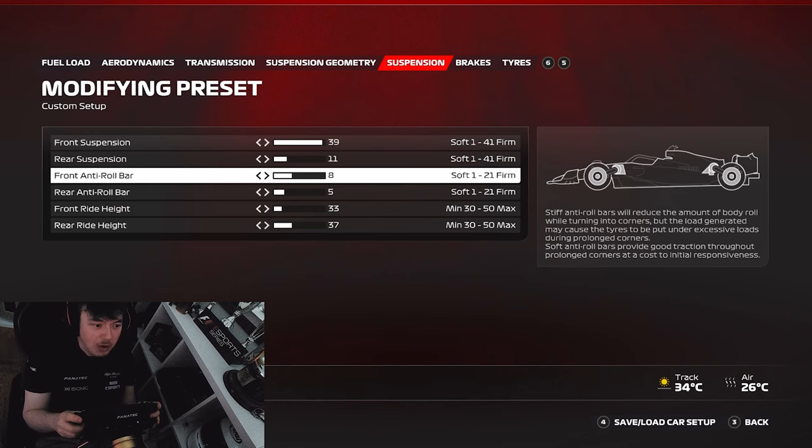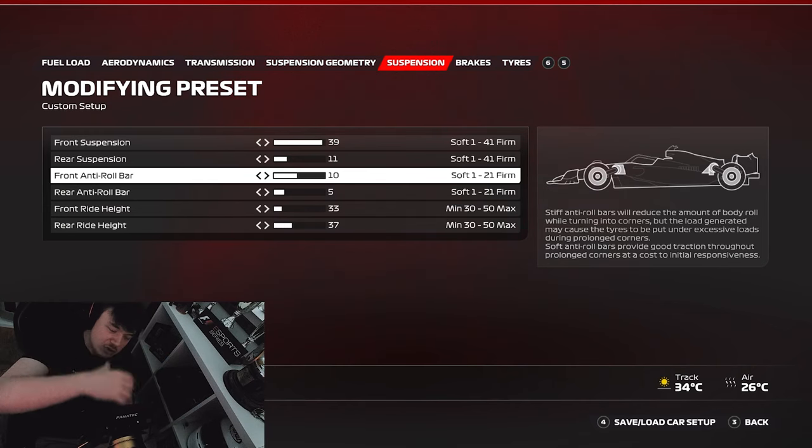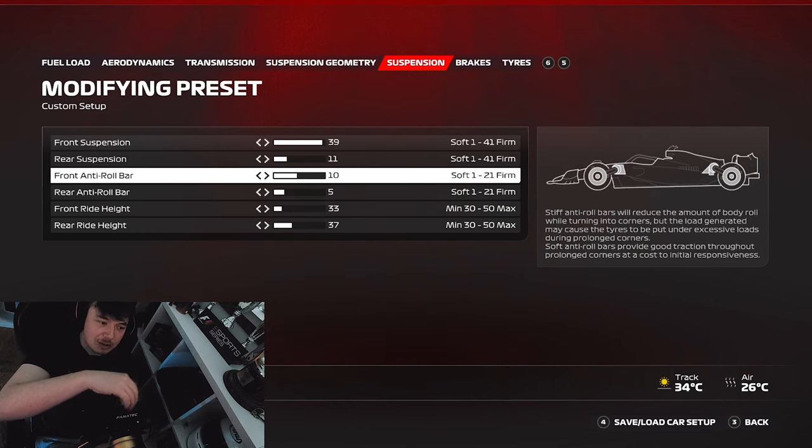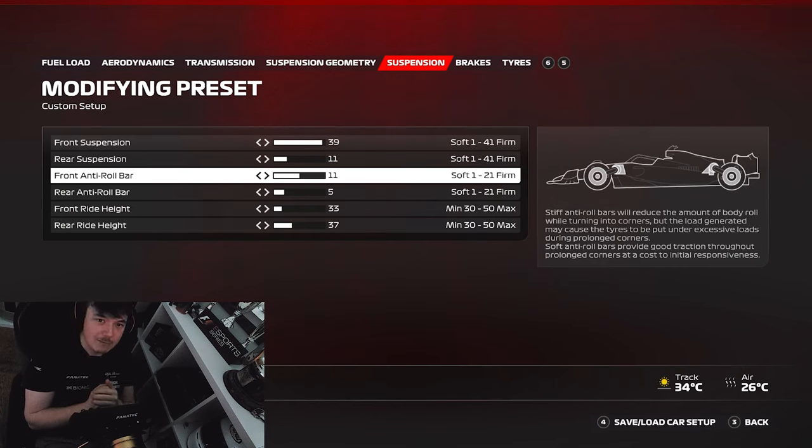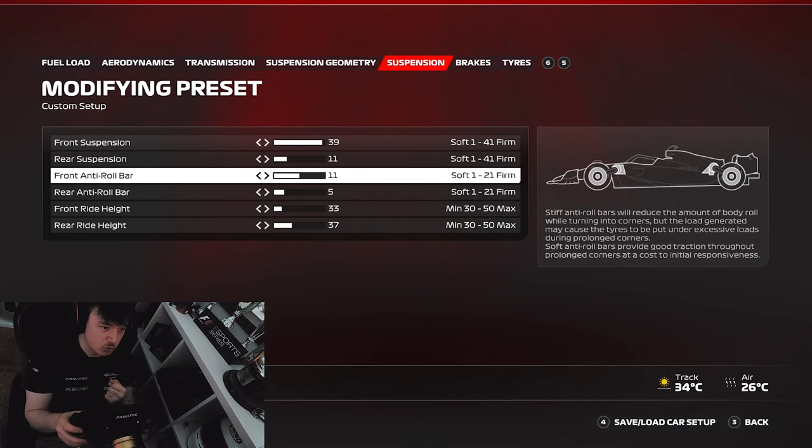If you have difficulty getting the car into the apex, upping the front anti-roll bar by one or two will help sharpen the car into the apex. The downside is that the mid-corner and exit phase will be hindered - every click up on the front anti-roll bar increases rotation at corner entry but hinders the middle and exit phase. Be careful not to go too far, but if you can raise it without causing mid or exit understeer, it will be beneficial for your lap time.